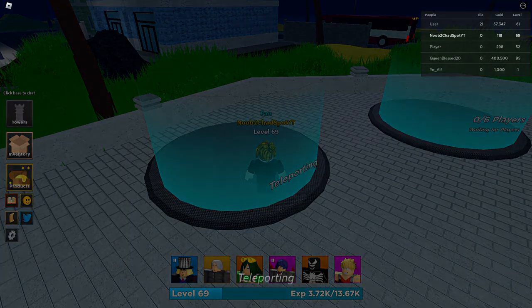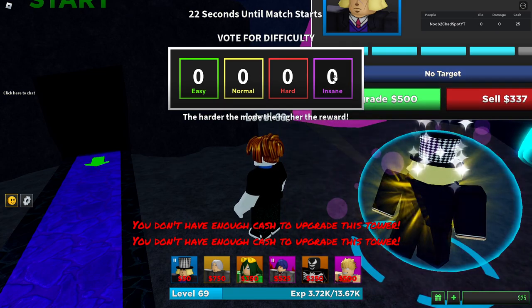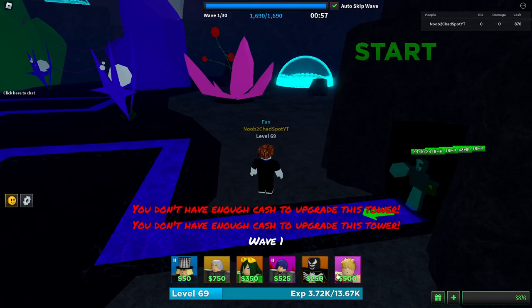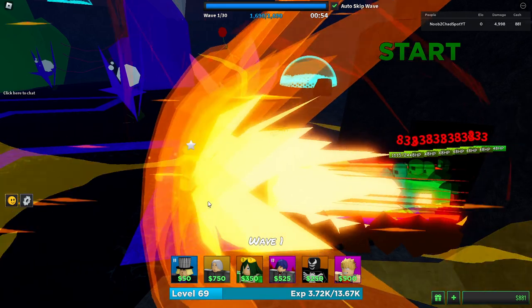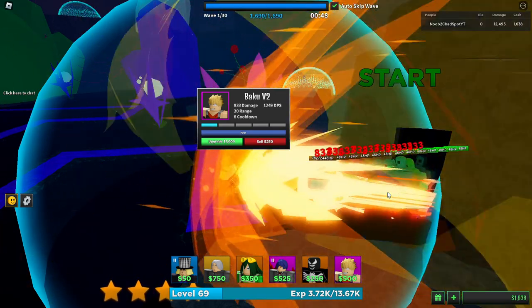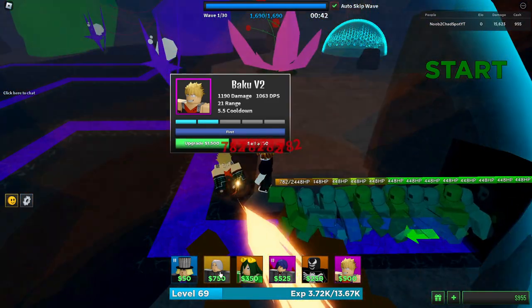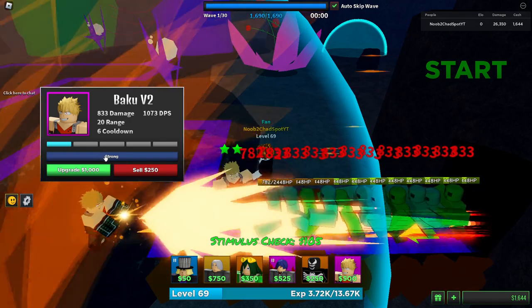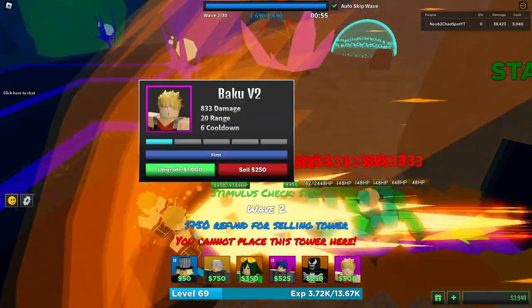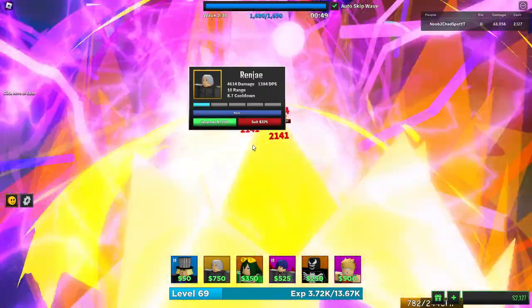Starting off with the Space map — bringing Froppy this time to see if it helps. We'll start with Bakugo. His AOE is pretty good, looks like a cone AOE. This guy is putting in some work! We'll put him on strongest. He hit the whole line — maybe he really is a big cone AOE. That's actually popping off.